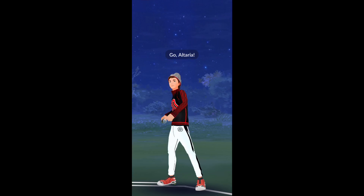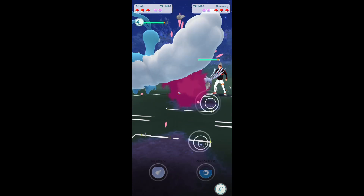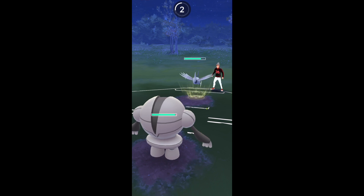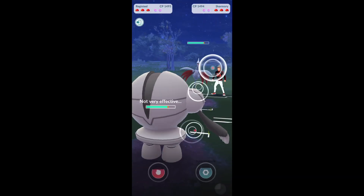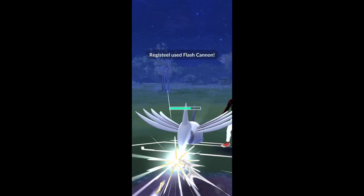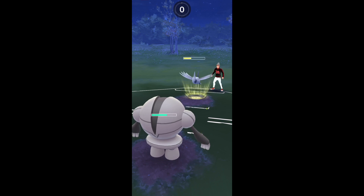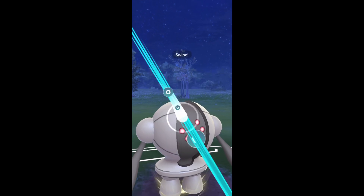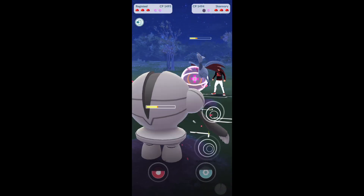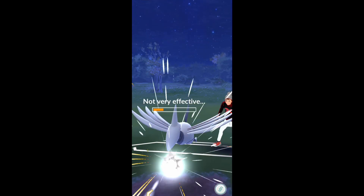Here's the next match — Altaria versus Wishcash. This is definitely a bad matchup for me. He actually swaps out to Skarmory — that's a good matchup for him. We swapped so he's locked into the Skarmory now and we're gonna be able to just Flash Cannon it down without having to worry about using shields on our Registeel. It will get kinda low so we've gotta manage it a little bit. Sky Attack coming in and we're gonna hit another Flash Cannon. One of these should draw a shield — there's the shield. I'll get to another Flash Cannon. There's the Flash Cannon, there's the KO.